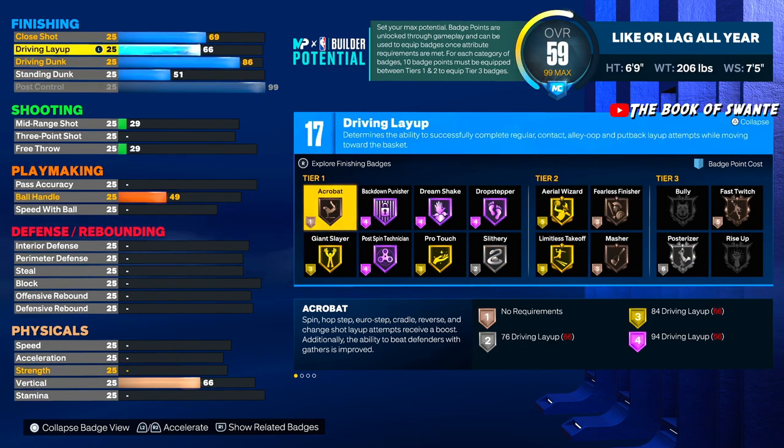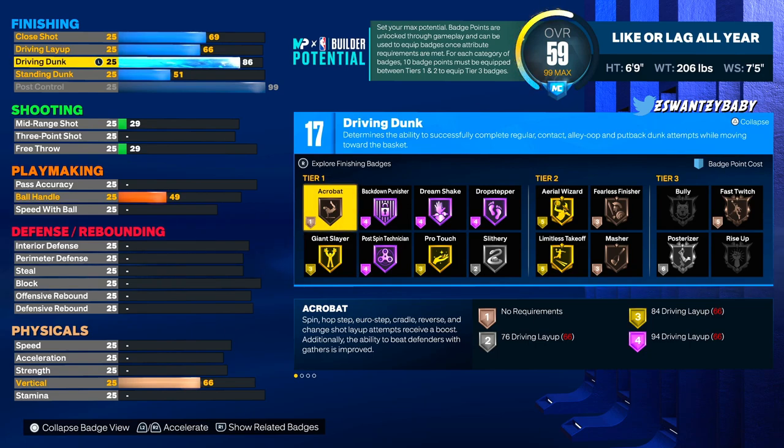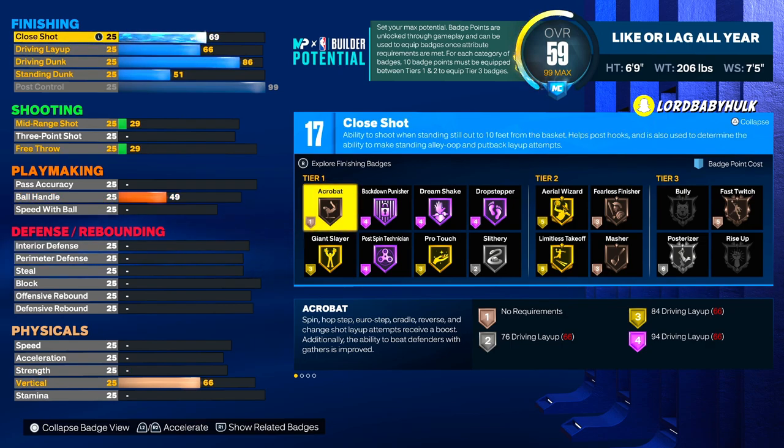We're gonna bring drive and dunk up to 86. We got gold limitless takeoff, silver posterizer, Hall of Fame drop stepper, Hall of Fame dream shake, Hall of Fame back down punisher, and Hall of Fame post technician.